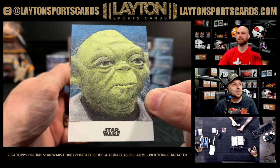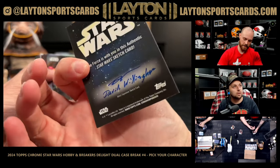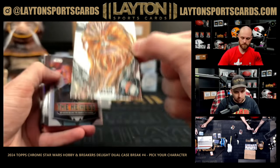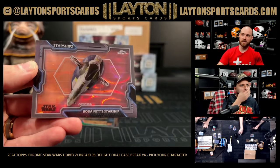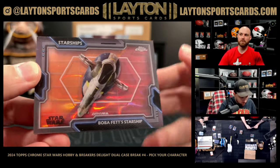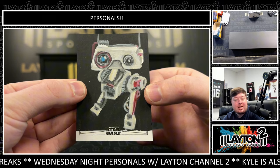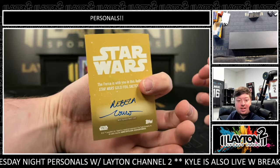A sketch of Chewbacca — love that — got his bowcaster in his hands. Oh, is that Boba Fett Starship on the Lava to ten? Sick! Boba Fett Starship for the Boba spot. And we have a sketch — I forget his name — B2 or something like that — forget his name, but that is awesome.